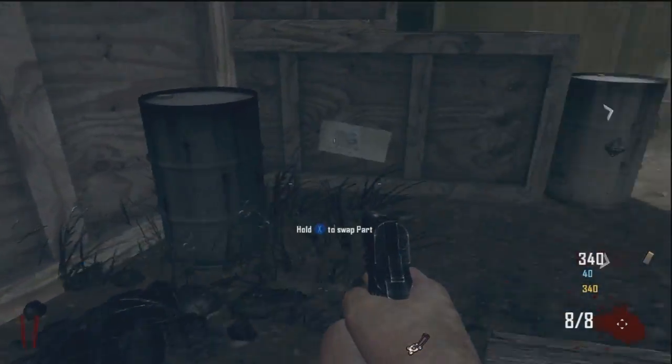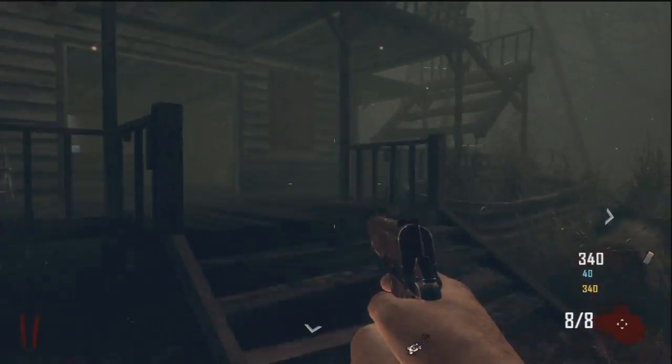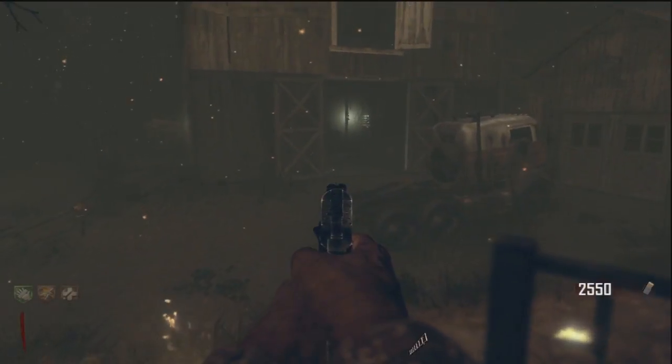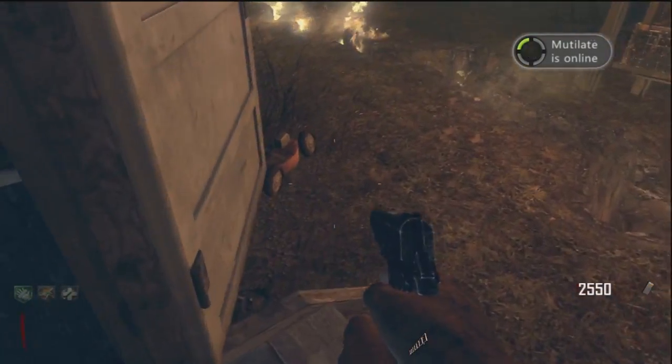If you go into the barn you'll find the first part. This is I believe the only buildable thing where parts can be in different buildings, because this lawnmower was kind of hard to find the first time around but I eventually found it. I thought I would include the second spawn spot because I had such a hard time finding this one too — it just kept eluding me.